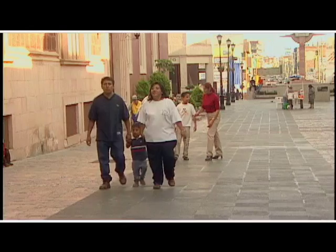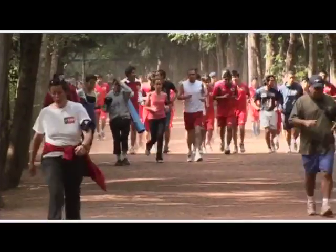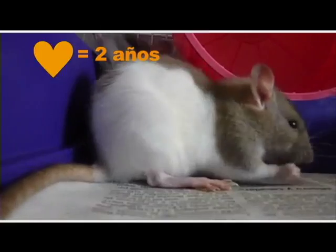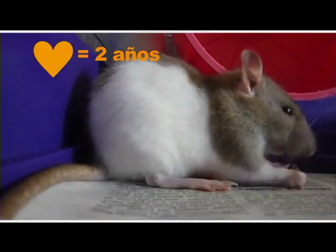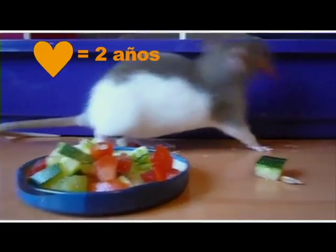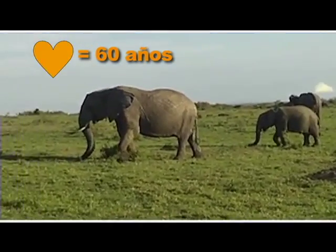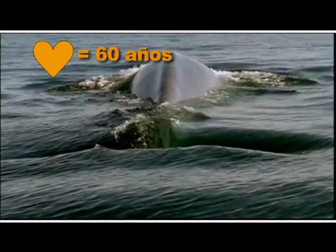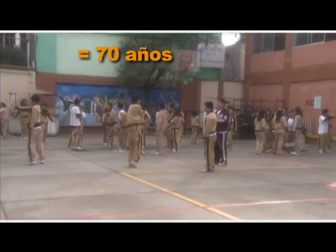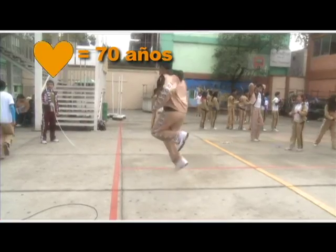Hay diversos estudios que demuestran una asociación entre la frecuencia cardíaca y el riesgo de muerte. Según estos estudios, cuanto más alta es la frecuencia cardíaca, menor es la expectativa de vida. Por ejemplo, el corazón de un ratón late entre 500 y 600 veces por minuto y su expectativa de vida es de uno a dos años. Los latidos de la ballena y del elefante oscilan entre 20 y 30 latidos por minuto y su expectativa de vida es de aproximadamente 60 años. 70 latidos es el promedio del corazón de un hombre y la esperanza de vida actual es de 70 años.